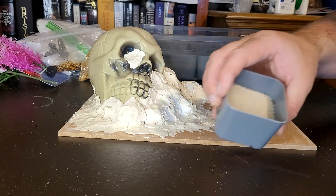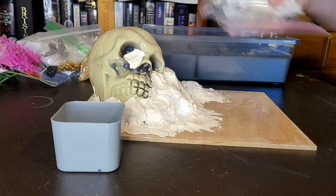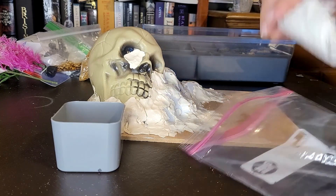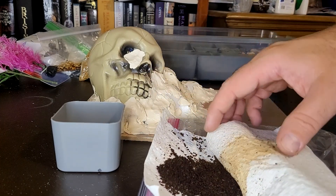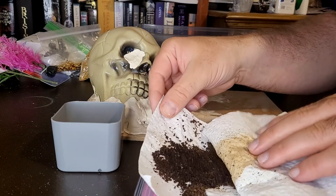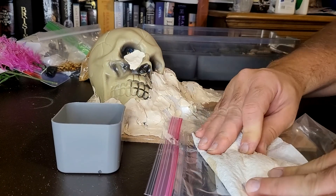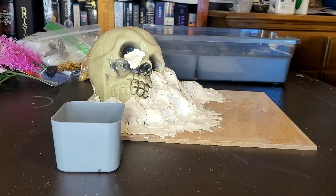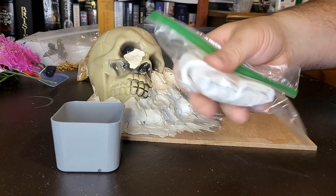So, sand as you can see, and then my secret weapon to go on top of there. I'll take it out — it's already dried, I let it dry. As you can see, it is coffee grounds. Coffee grounds give a dirt-like appearance, and they just have to be dry. I'm a coffee drinker, so those are fully dry. I have another set being dried.